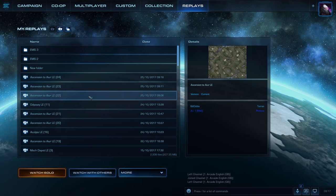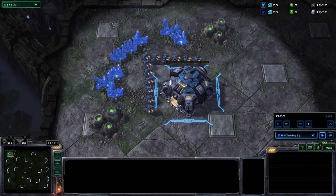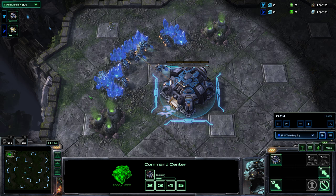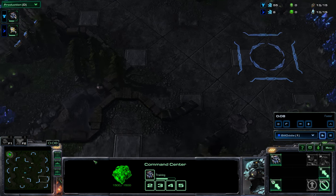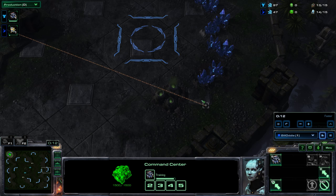I promised you some cheesy rush builds, so here they are. First up, this is Terran. This is a proxy build, and the plan here is to build production facilities on the other side of the map with a view to rushing your opponent as quickly as you possibly can.